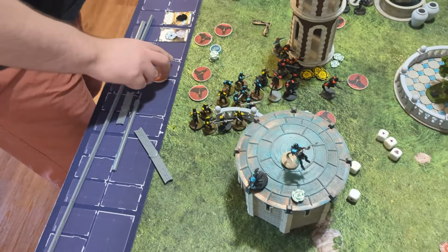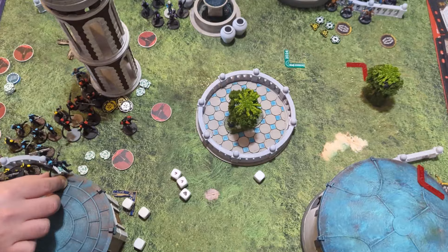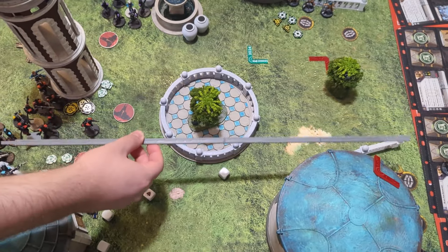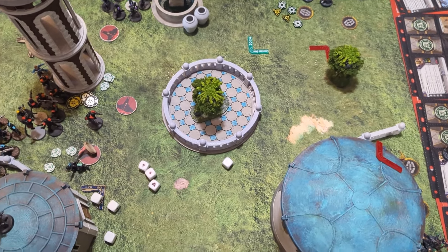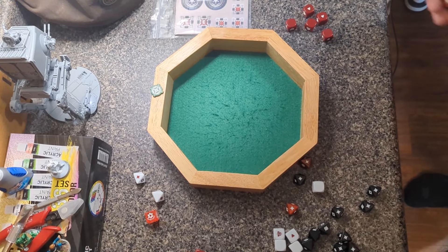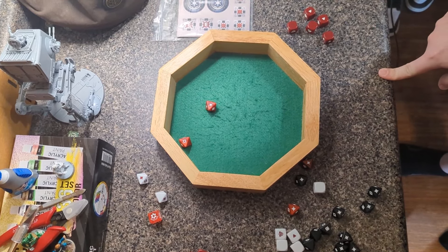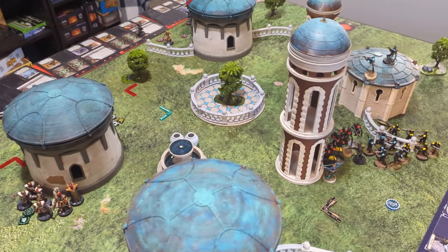My last thing is Echo. We're going to move to the edge of the building and shoot Bosk at range four — well, range five of Bosk, which means we're going to shoot Bosk. Sharpshooter: heavy down to light. Two reds, Critical 1 because we're Echo. Surge tokens and a single aim from Tactical. One hit — we'll make it pierce one with lethal and our aim. I would have loved to put more wounds on things; I think I might have one wound on the table.